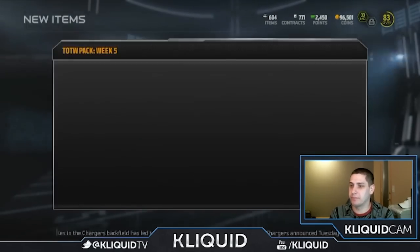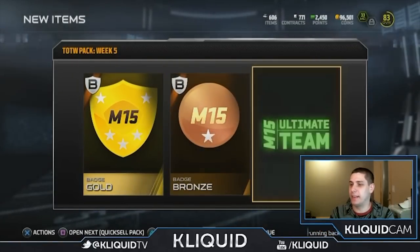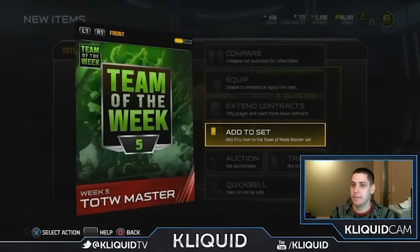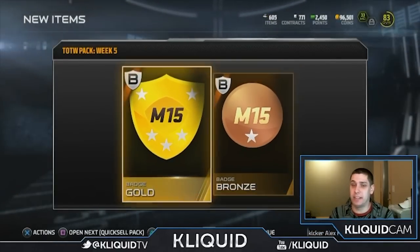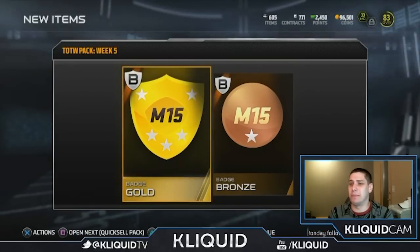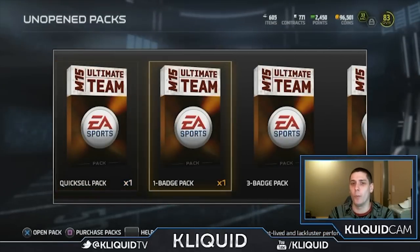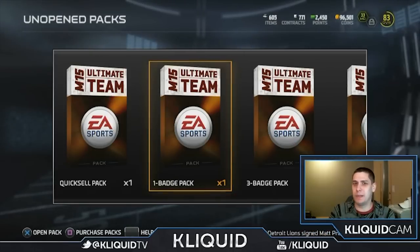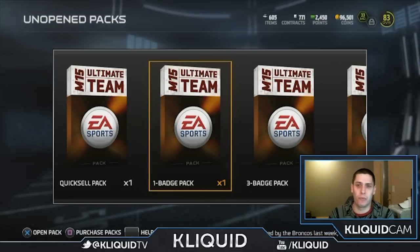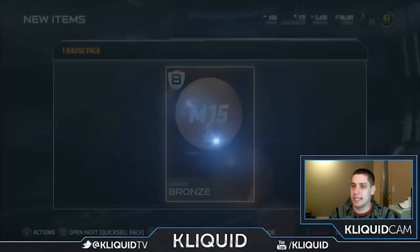All right, team of the week pack — come on. Give me something. A gold! All right, I can take that, and then we've got the team of the week master, so we'll add that to the set. Gold — not bad. If I could pull a gold more often I would definitely be okay with that. I've noticed something about these badge packs: it seems like a lot of people are opening bronze and then gold, and silver seems to almost be more rare than gold. I don't really know why that is, but it seems kind of weird.